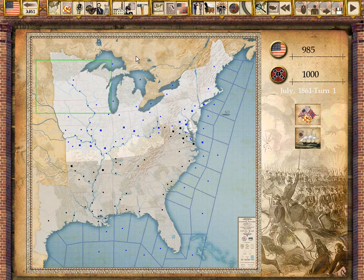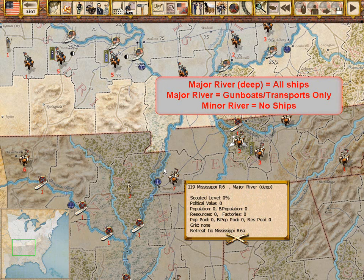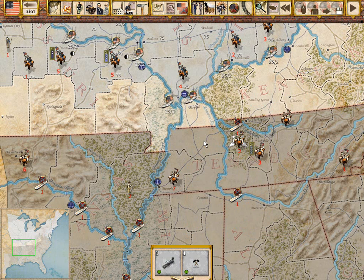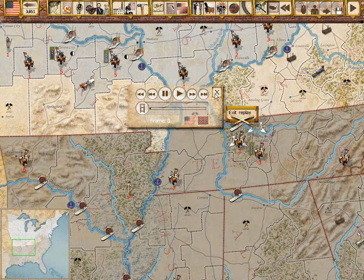With over 400 map areas, there's plenty of room for maneuver. Ocean areas and three types of rivers allow the naval war to play a central role. With monthly turns that include a defensive reaction phase prior to combat, the game is ideal for play by email or play against a computer opponent. A turn and replay feature provides the information you'll need when playing by email.